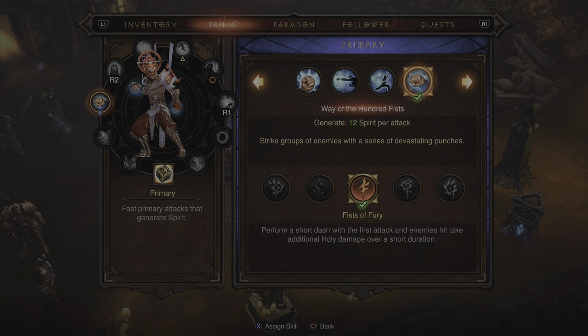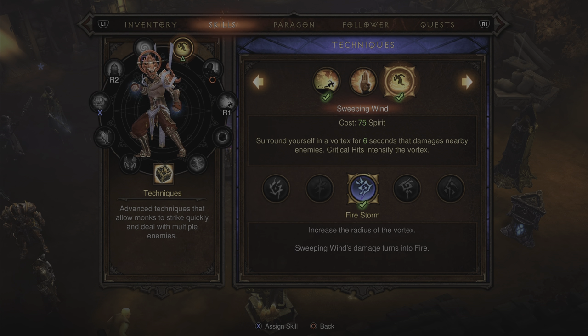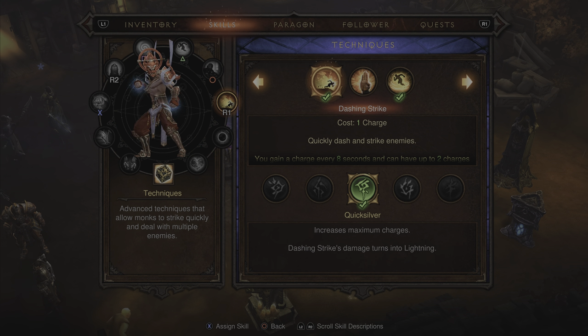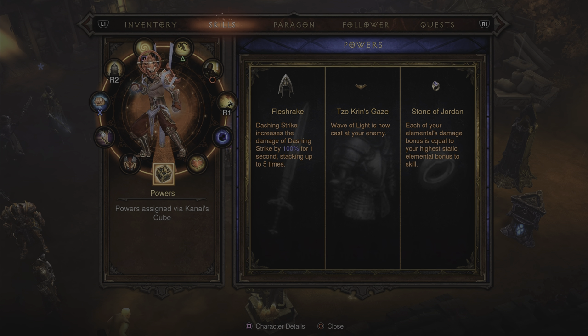For skills: our primary ability, taking advantage of the sanctified affix on our main weapon, is Way of the Hundred Fists with the rune Fist of Fury. To take advantage of the second sanctified affix, we're picking up Wave of Light with the rune Wall of Light. The focus skill is Cyclone Strike with the rune Implosion. The technique skill is Sweeping Wind with the rune Firestorm. In the focus skill tree, we're picking up Epiphany with the rune Soothing Mist. For mobility in the technique skill tree, we're picking up Dashing Strike with the rune Quicksilver. Passives are: Fleet Footed, The Guardian's Path, Beacon of Ytar, and Exalted Soul.